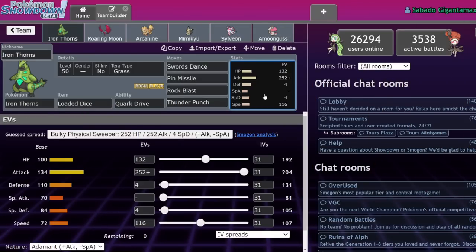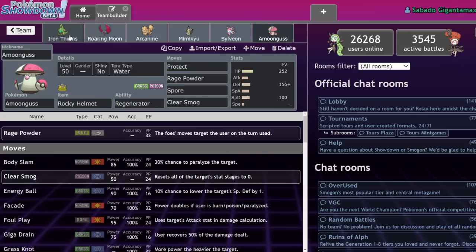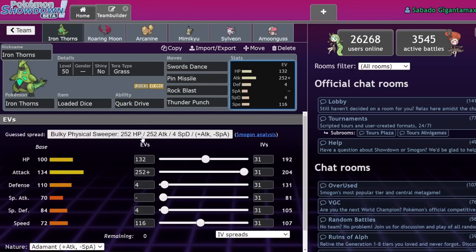A lot of people when I was using this initially said, 'Marcos, why aren't you using Tera Bug? It resists ground and you get STAB on your Pin Missile.' Well, honestly, with Swords Dance, Iron Thorns, and a guaranteed four hits off of a move that does like 25 base power — it's a 100 base power Bug move — I don't think it's necessary to run Tera Bug when you have the benefits of Tera Grass, which are: one, an immunity to Spore from opposing Amoongus or Toadscruel or whatever, and an immunity to Rage Powder. I prefer Tera Grass — it's easier to take on Ground-types, and defensively you resist Water moves.